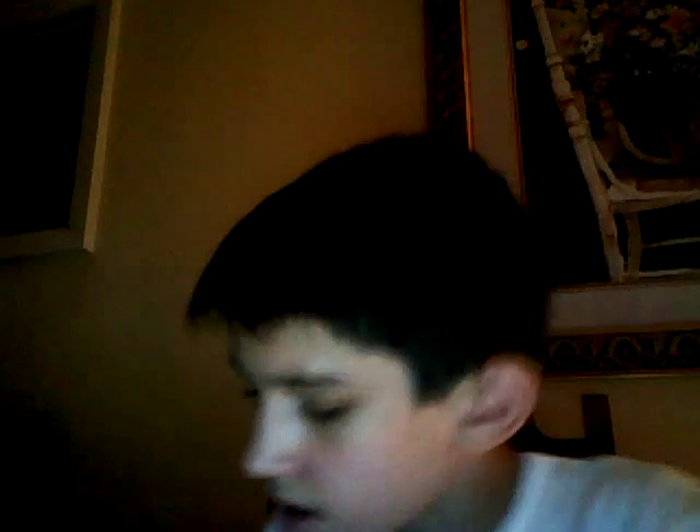Reggie Abercrombie auto. Craig Smith rookie photoshoot jersey. A Jeremy Tomey jersey. Tony Gertano. 07 Women Heritage auto. Derrick Jeter rookie card. John Diggs auto. Jake Long jersey, out of 299.